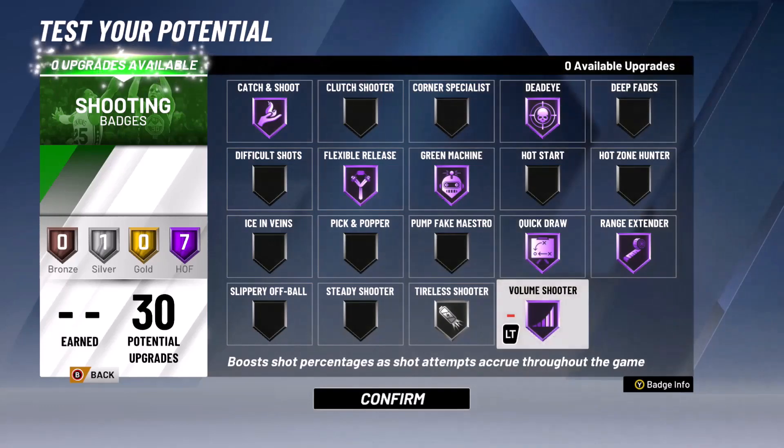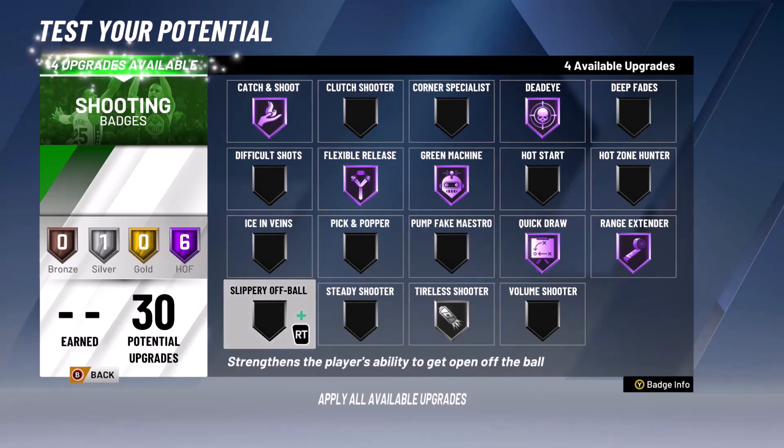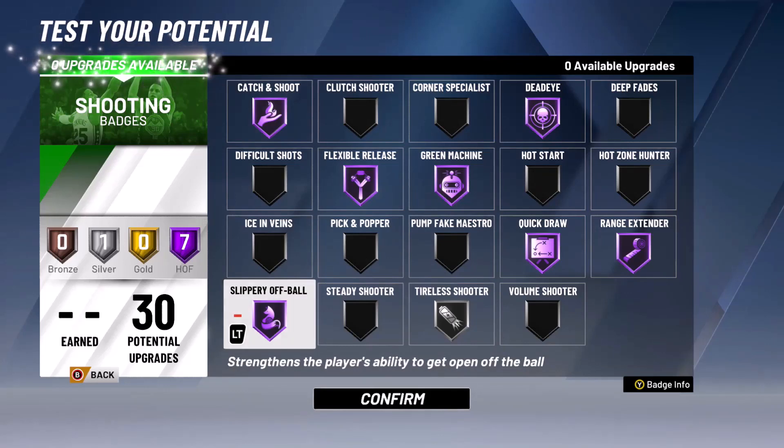Quick Draw is a must for sharpshooters or any shooting build — without it your jump shot is incredibly slow. Definitely get that at Hall of Fame. Last up is Slippery Off Ball, which is like the dexing glitch from 2K19. As a sharp you can't dribble as much, but with 75 ball control and this badge you can still dex and create open looks. It's not the same as 19 but similar — it'll come in handy.